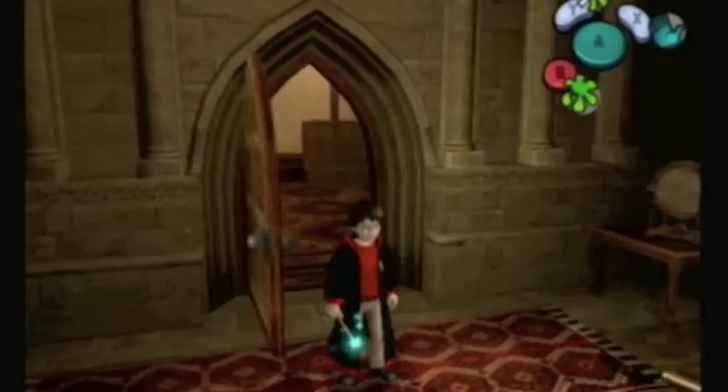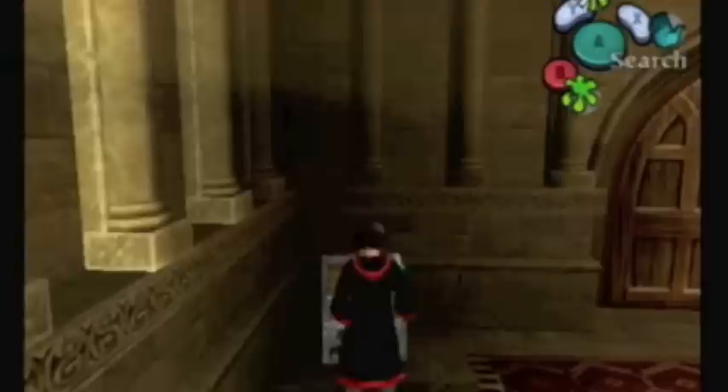Welcome back for another episode of Waterpark Rangers, Let's Play Harry Potter and the Chamber of Secrets. In the last episode, we finally finished the Restricted Section and got Hogwarts of History to learn about the Chamber of Secrets. And we got the new spell Scourge, which I like to call OxiClean, and it helps get rid of these green barriers of ectoplasm, as you can see.